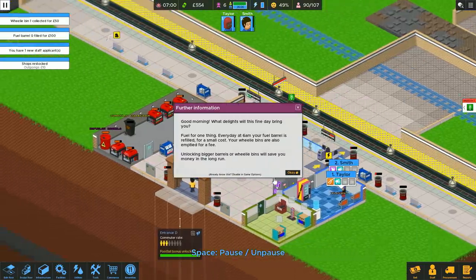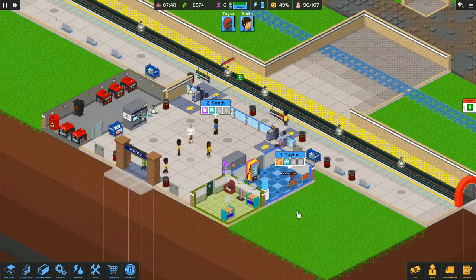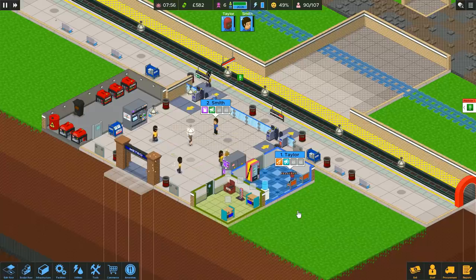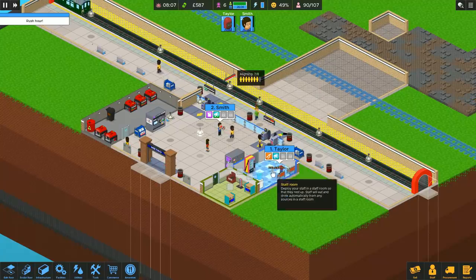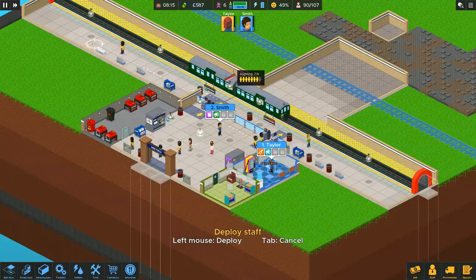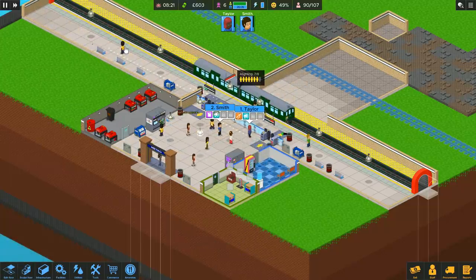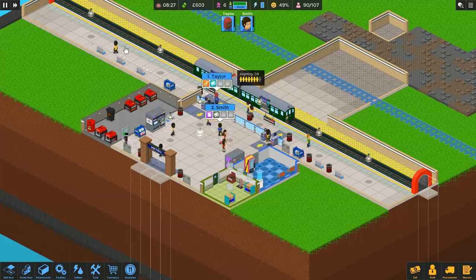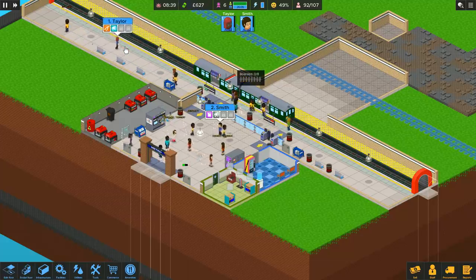Every day at 6am, your fuel barrel is refilled for a small cost and your wheelie bins are emptied. So our first customers start buying tickets and making their way to the platform — people buying tickets, everybody nice and happy. Rush hour coming in — bring in the first train. Seven people get off the train; a couple of people are going to get on the train, but it won't leave until it's full up, so this will just clear out the first of the early morning bits and pieces.